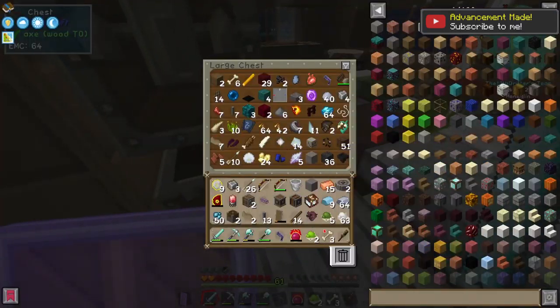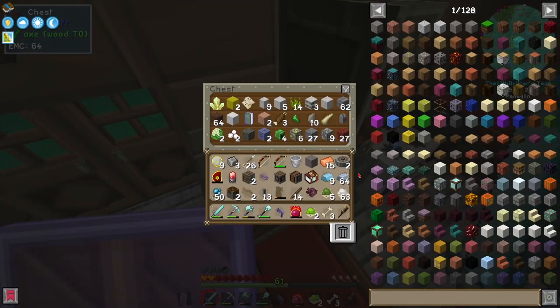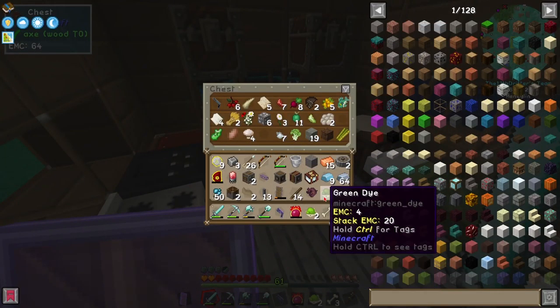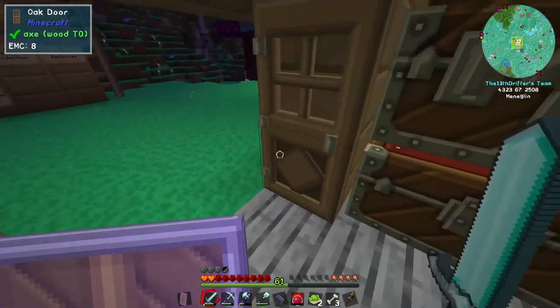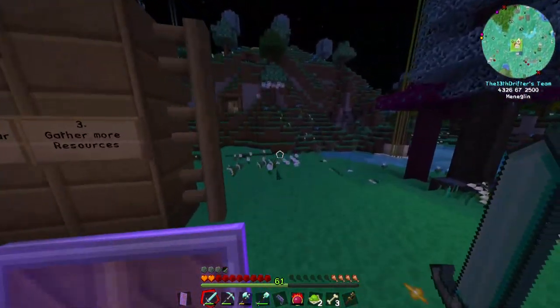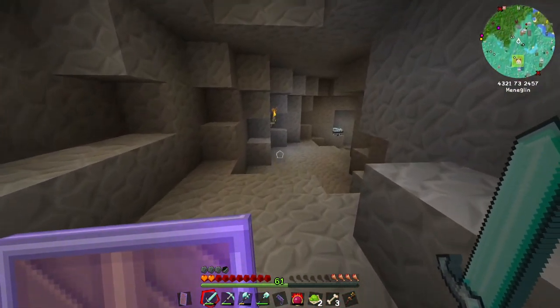We've kind of gone through every step here except the one we actually need to get done. So I'm going to drop a bunch of this stuff off in a chest for now, and go back to the wheels and start mining out the space to put the water wheels in.